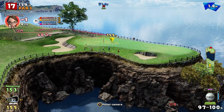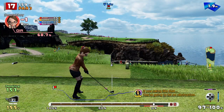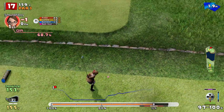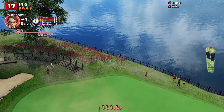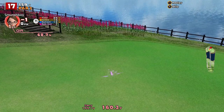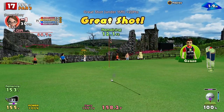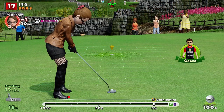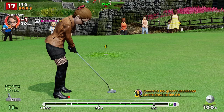Hey ho, we live and we learn. Seven iron into the green, a little bit downhill. Got the back spin. Got it past the pin, which we sort of had to, because you don't want to go short here. And it'll come back a bit. 12 foot birdie putt, quite a gentle break. Not a chance here.